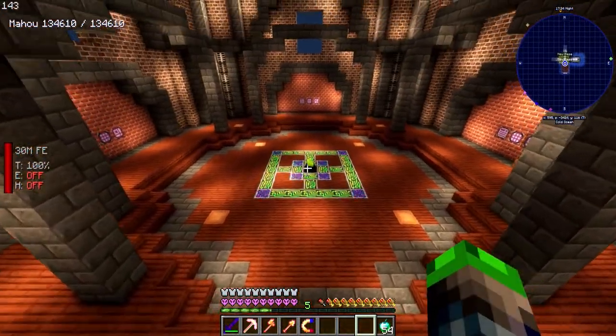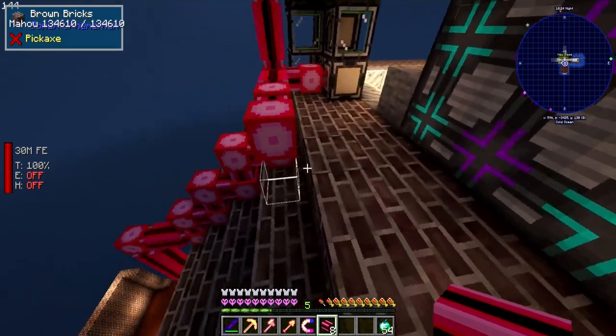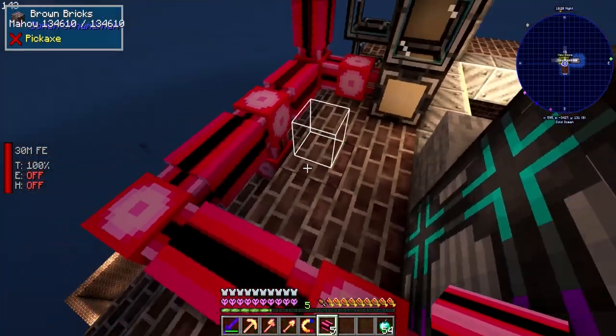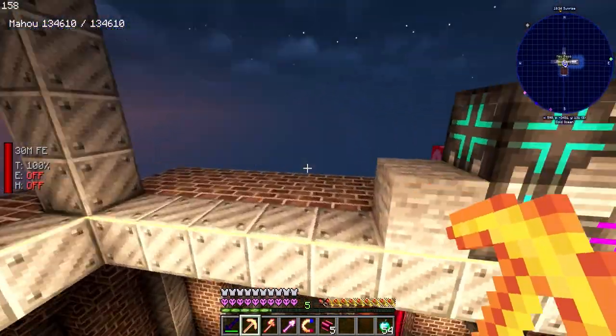We don't need those crystal growth accelerators because we automate our crystals. Anywho, let's get up there and put this in. Right here — start off with this. There we go. This is our first crafting unit — what a unit! When we connect it up we should get a channel from it right away.